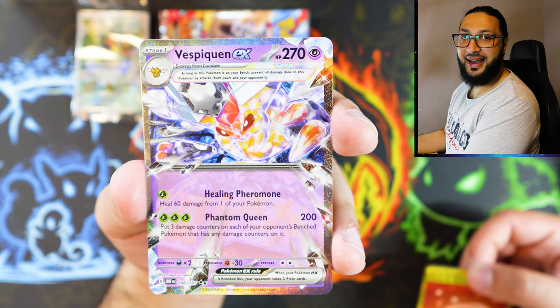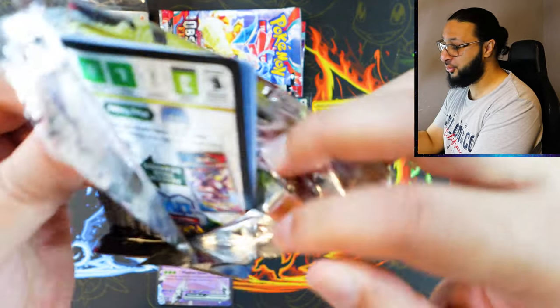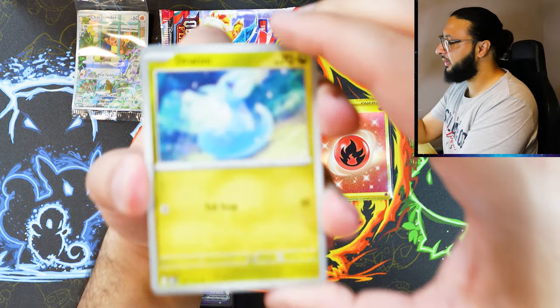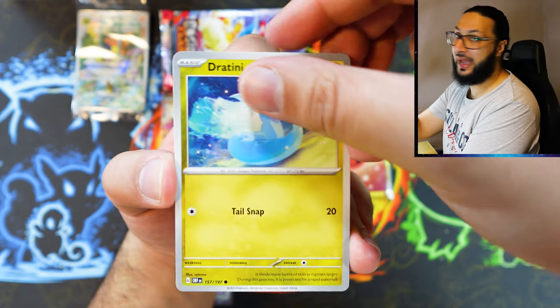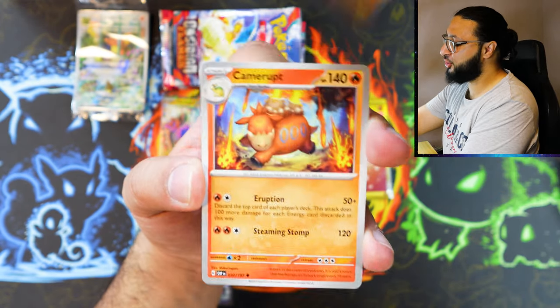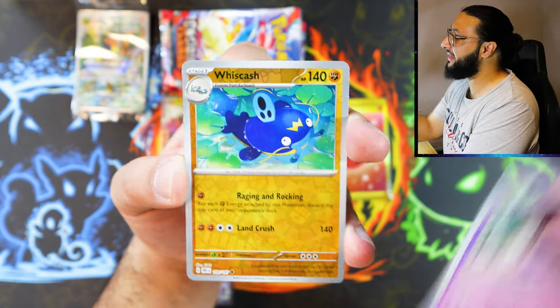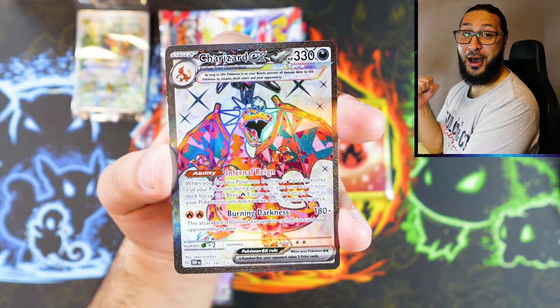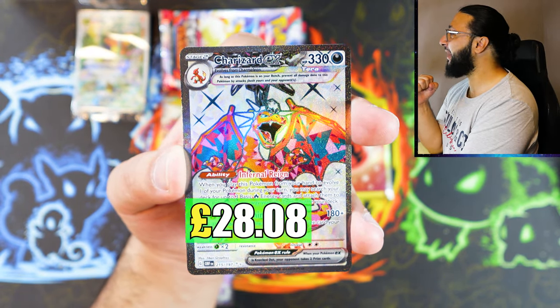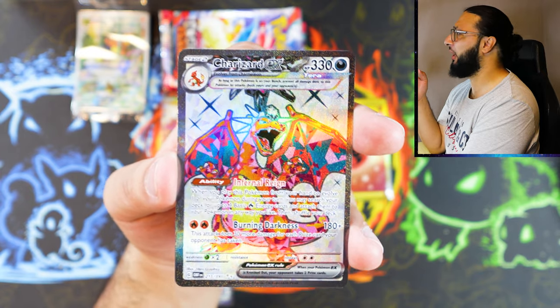Oh my goodness, this might just destroy the Pokemon Center one. Pack number six — four hits, two really good hits so far, and we have quite a few packs left. Cannot be complaining about this ETB so far. Let's hope there's just one more hit and this is a crazy ETB. Alhamdulillah — the Charizard ultra rare, gorgeous, very nice. The full art — I'm pretty sure this is the full art version.